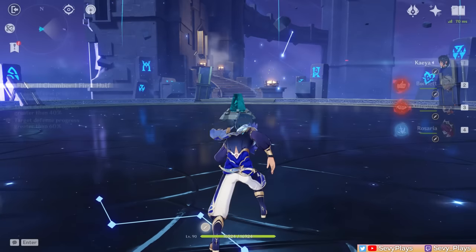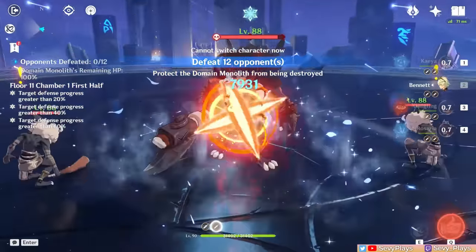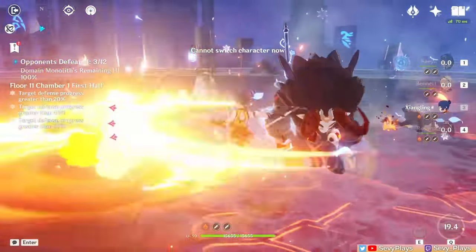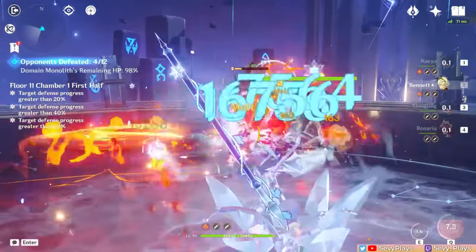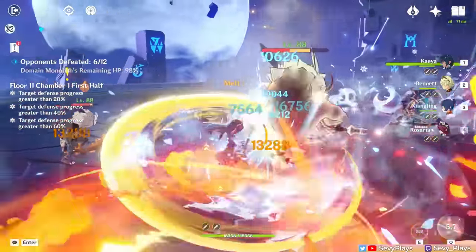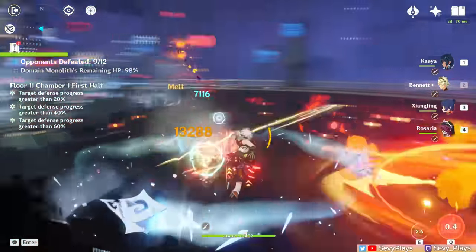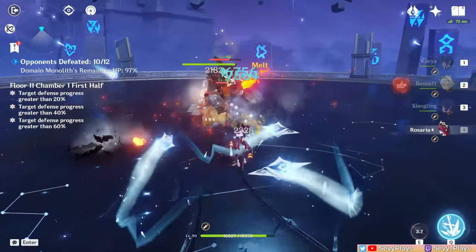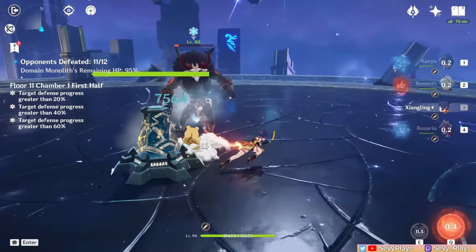Starting off, Chamber 1 is another Defend the Monolith, and there's no timer here, so just focus on the Monolith's health. The first half summons waves of a Mithatural accompanied by two Helichurls, and they spawn in a clockwise pattern. The Mithatural can be aggroed, while the Helichurls will generally target the Monolith. So attacking the Mithatural before it reaches the Monolith can distract it away, and the Helichurls can be caught in your AoE damage. If the Churls get too close to the Monolith, attacks that can stagger and interrupt them will help avoid more damage to the Monolith.